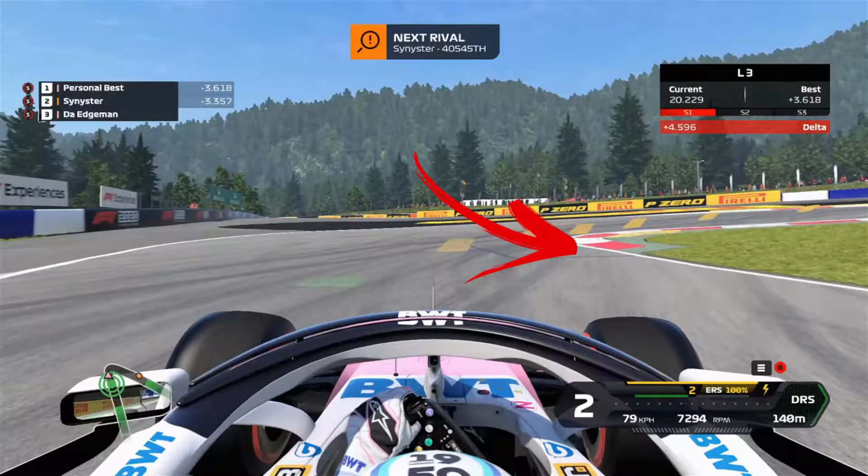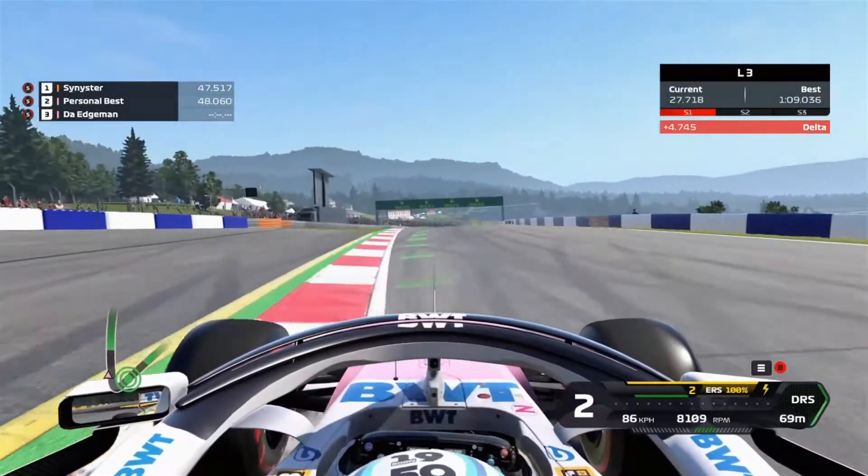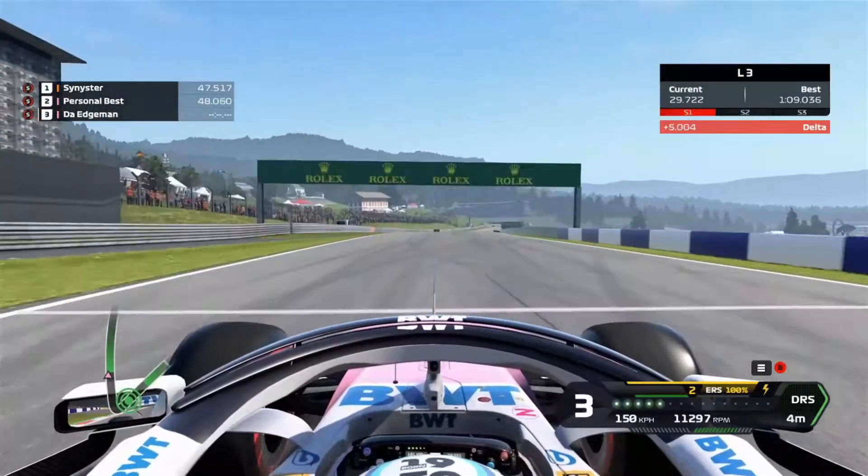This corner is the most difficult on the track. Make sure that you straddle the yellow saucer's curb, straighten out, and give it throttle. Throttle and brake management is critical here — be mindful or you'll upset the balance of the car.